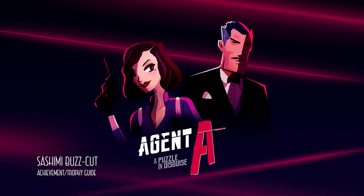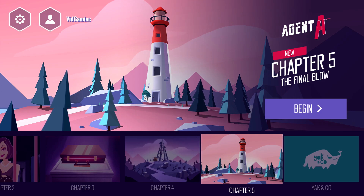Hey everybody, Sean here from thegamiac.com. Here we are today back in Agent A grabbing the Sashimi Buzzcut achievement. This is going to be another fish-related achievement that's going to be done in Chapter 5.